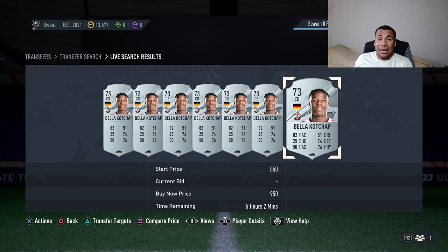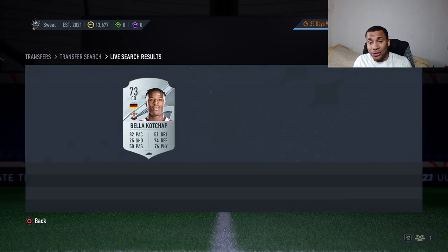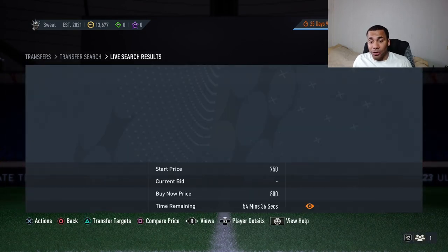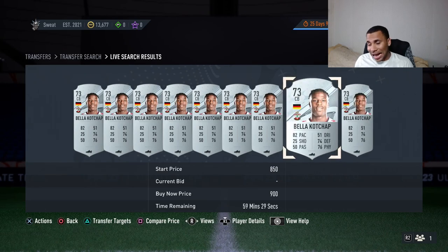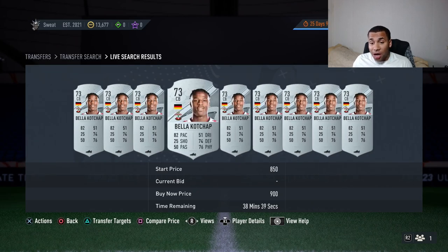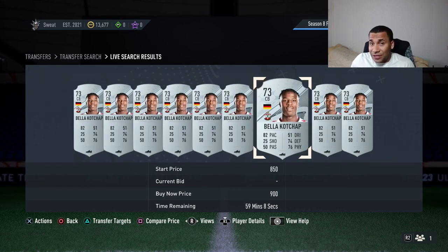Also check the bids — this guy is winning up for 600 coins. If you win this for 600 and resell at 900, you make a quick 250 coins profit after tax just from one card. You want to win silver cards either on undercut snipes or on bids, then sell where you see the most supply — around 900 to 950 coins. If you win it for 600 to 650 coins, that's an easy 200 coins per card.